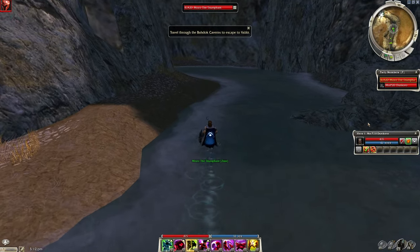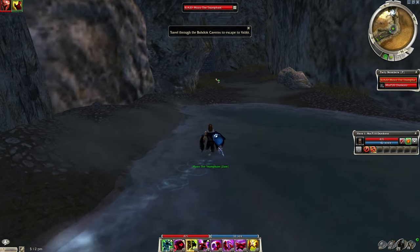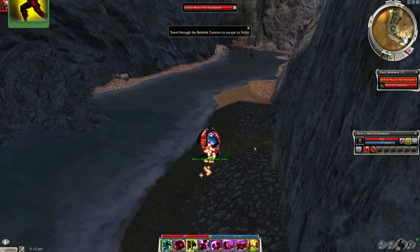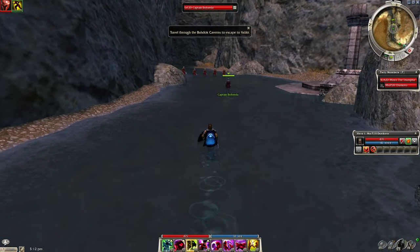Once you enter, immediately turn the corner on the left and flag him all the way in the back by the gate. That way, when the enemies drop their loot, he's not involved in any of the loot calculations. Obviously cast the shouts on yourself to run a bit faster.